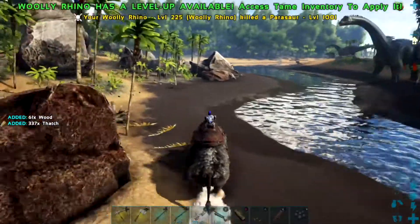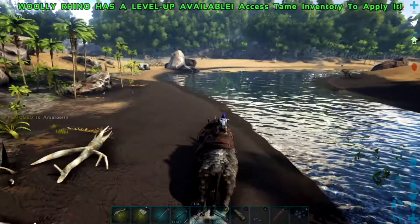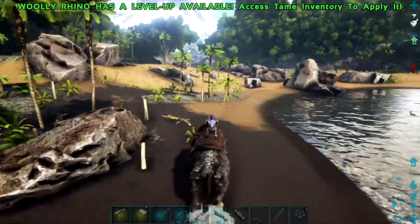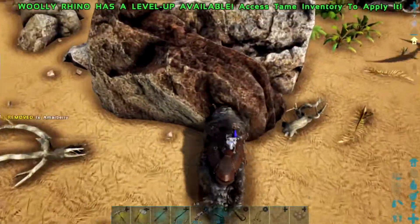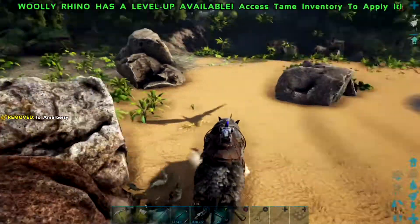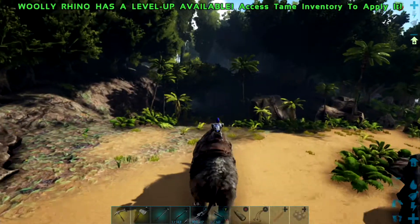Just killed a Parasaur and we got some wood and thatch along the way. Like I said, if you hit a rock or something it will lose its charging ability and you will have to start all over again.